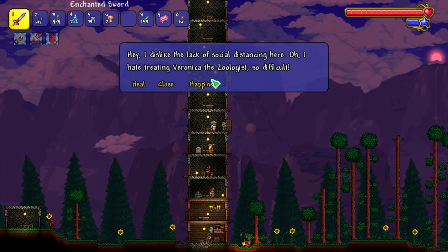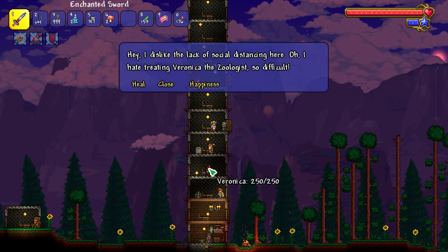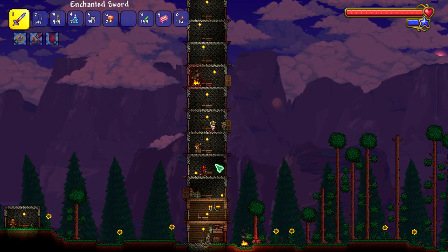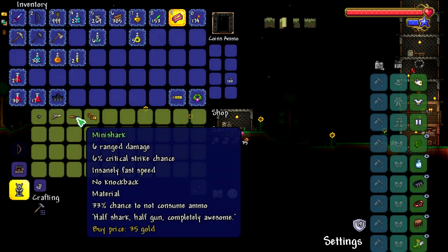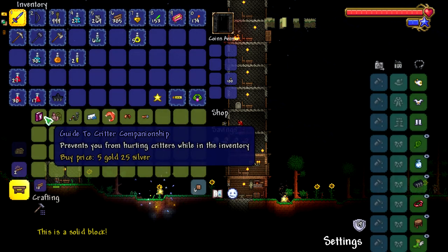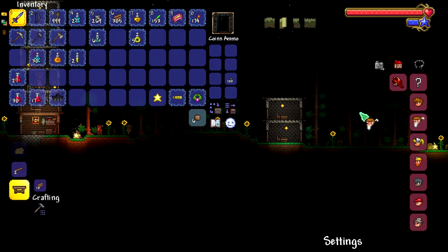So she thinks it's too crowded so she wants to move, probably with the merchant because she doesn't like treating the zoologist. Wait, it's 35 gold exactly. So happiness decreases prices - 5 gold 25 silver. The higher their happiness is, the lower their prices are.